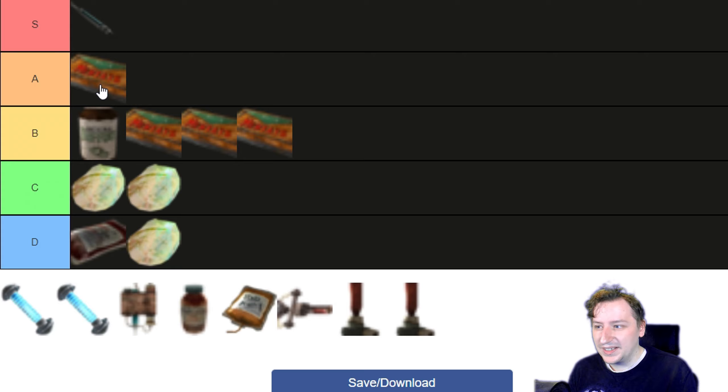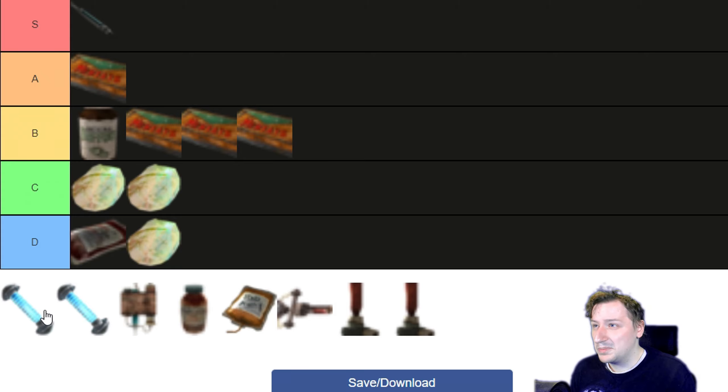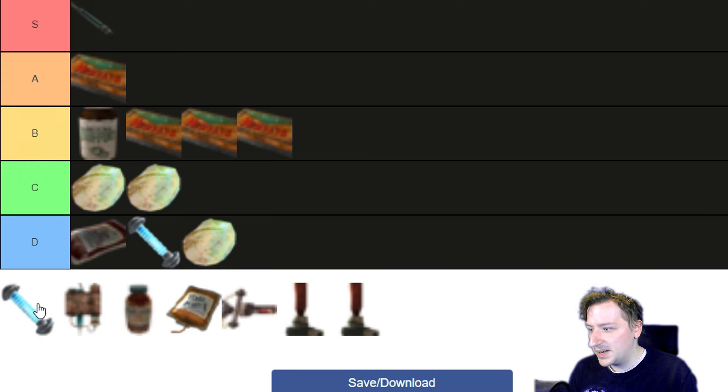Up next is the Alien Biogel and the Adaptive Biogel. The Alien Biogel gives you 30 HP when you take it, as well as a random side effect that can be good or bad. The bad ones are minus 1 Intelligence, minus 1 Perception, minus 1 Agility, minus 1 Endurance, minus 10 radiation per second, or plus 5 radiation per second. The positives are 5 HP per second for a few seconds, 10 more Action Points or 10 to your maximum Action Points, or plus 2 Strength or plus 2 Agility. The basic one still doesn't heal very much, so I'd put it into D tier — it's kind of fun to play around with, but the Adaptive Biogel is much better.